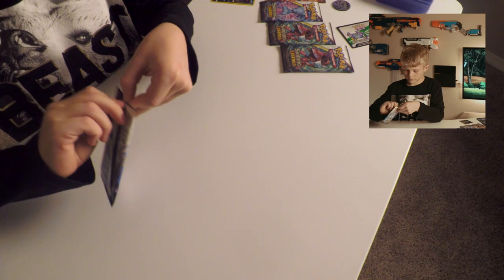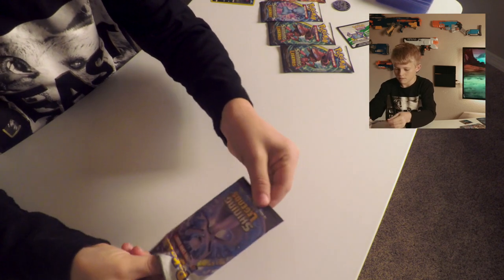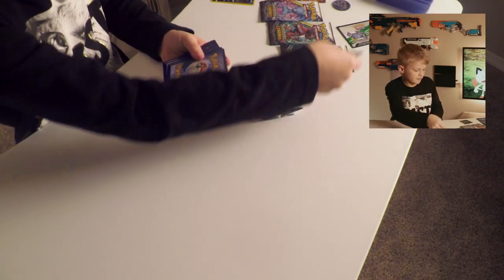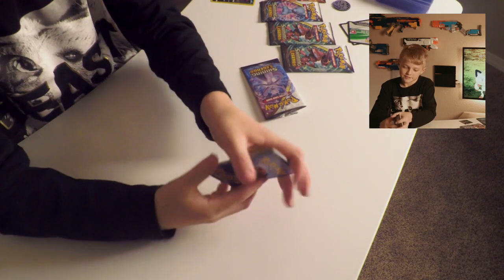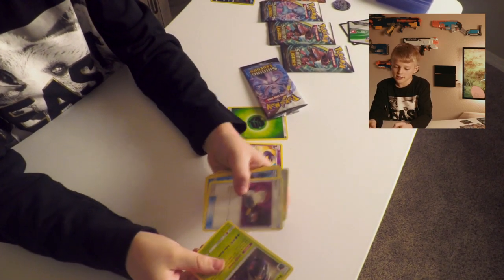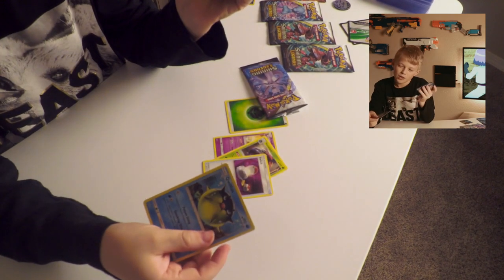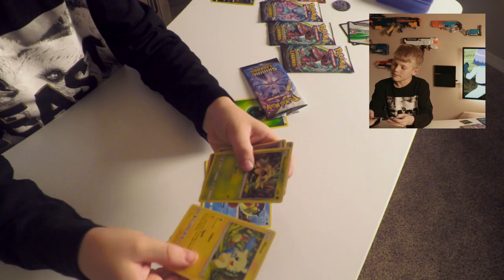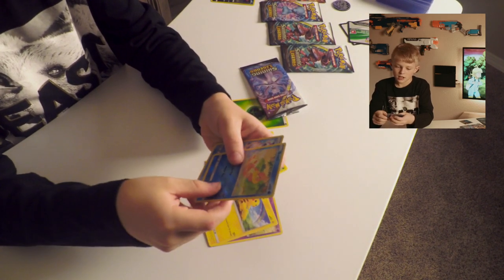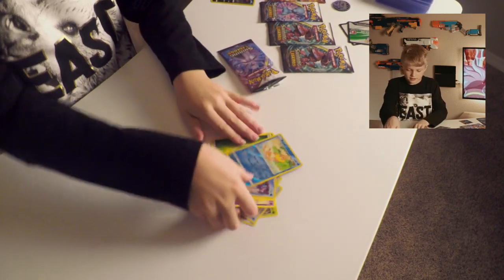Let's see if I can open this. We got a code card. Let's do four from the back. Our energy is a Leaf Energy. We got Venusaur, Switch, Quilfish, Minun, Shroomish, Jynx, Pikachu, Beedrill, and Gallade. Well, that was a pretty good pack.